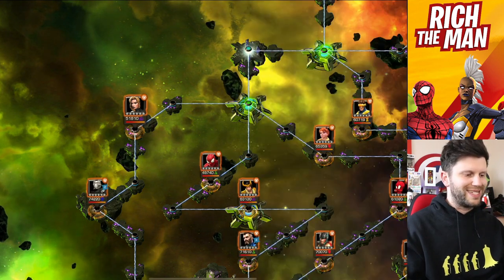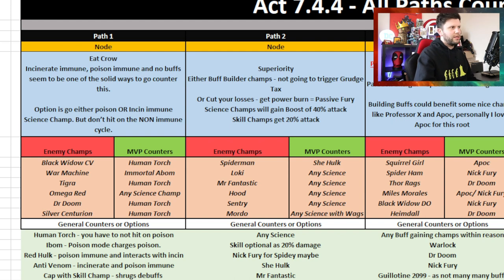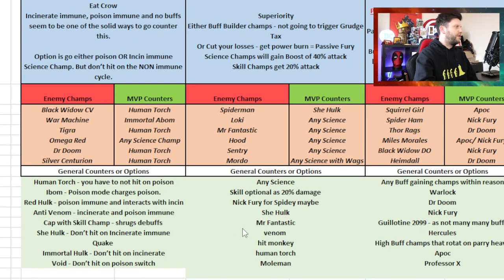These are the champions I've recommended for this path. Human Torch — but don't hit when poison comes up because of Hazard Shift. When you hit the champion it's got the poison emblem, you'll get poisoned; when it's gray incinerate, hitting with an incinerate immune champion means you're immune to those effects. Even better when it's a science champion, because if it's non-science you get hit by a nasty amount of burst damage.